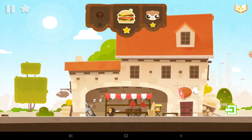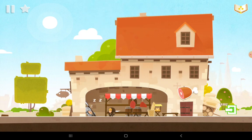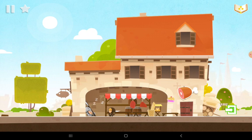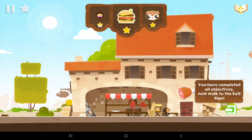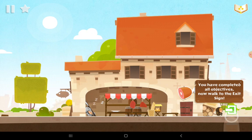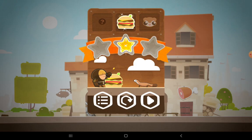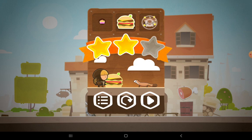That sound is just amazing. Every level has hidden items. Tap the windows to find one. Nope, nope, nope, nope. Oh, never mind. You have completed all objectives. Now walk to the exit sign. Just amazing. We're feeding the burger to our pet. Amazing. Next.